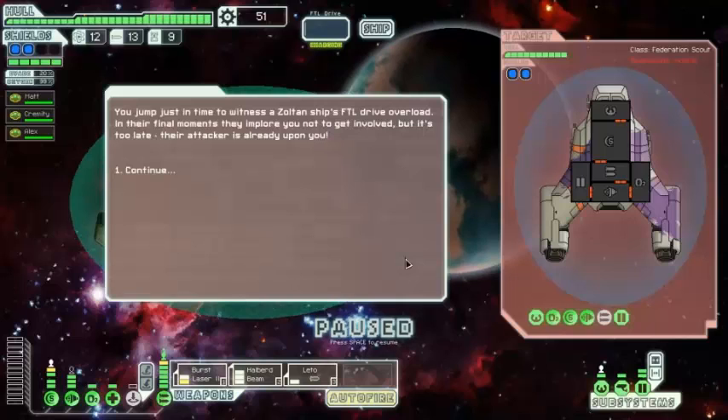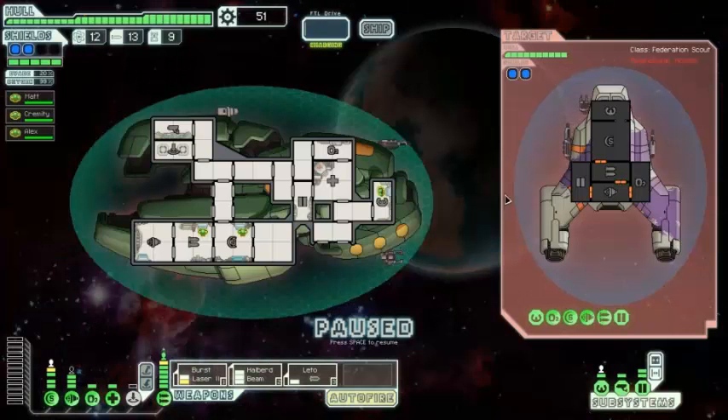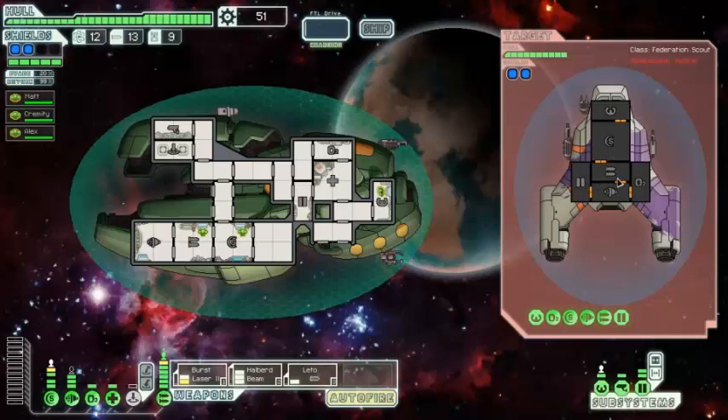We jump just in time to witness a Zoltan ship's FTL drive overload. In their final moments, they implore you not to get involved, but it's too late — their attacker is already upon you and they are armed to the teeth. With that bit of evasion chance, we should be alright. Just the usual tactic — wait for the halberd beam.